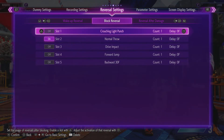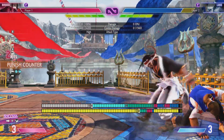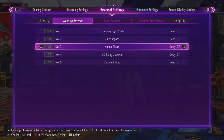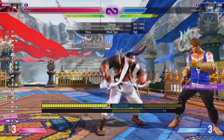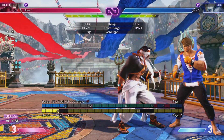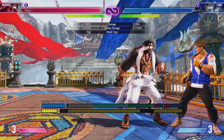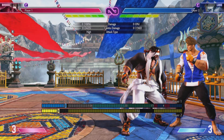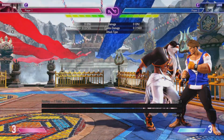Another thing: you might have seen this from week one of Rashid — his run into the kicks. It's only on punish counter, it blows up throws, but if somebody is mashing on wake-up you just get hit right out of it. And you're negative four on block, so that's why I don't like doing this. I'd rather just bait a throw or something another way. Just wanted to include that so you're aware.